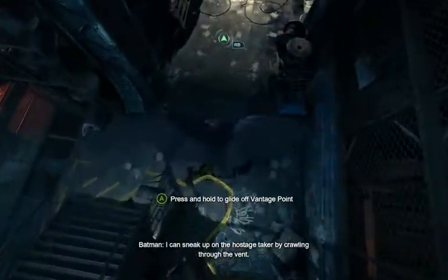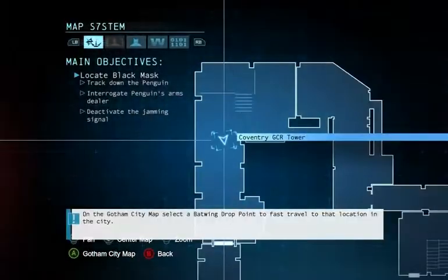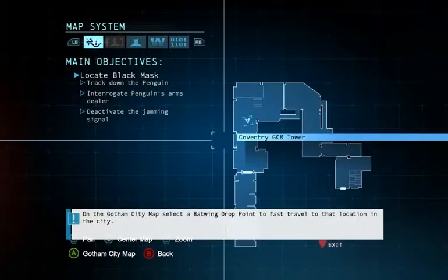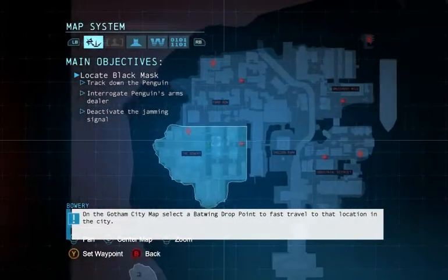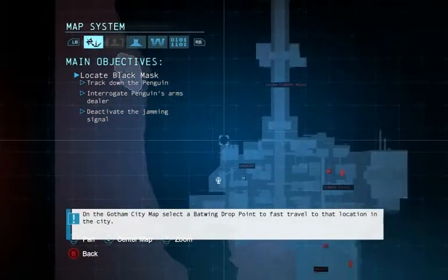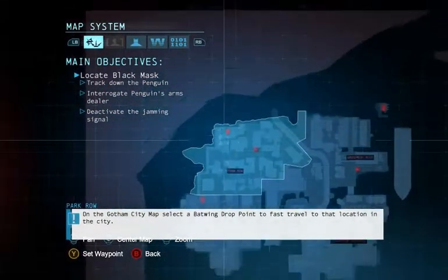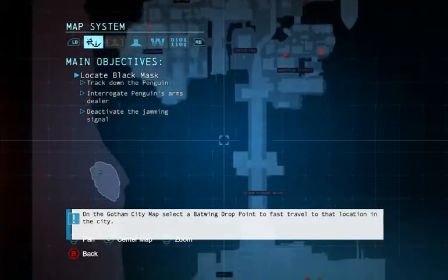I can sneak up on a hostage taker by crawling through the vent. Wait a minute — GZ... Gotham City Radio Tower. Oh yeah! Shit, I forgot all about that. Let's zoom out. Yeah! The Bowery, Amusement Mile. Part of the map is supposed to be... What the fuck am I trying to say? Part of the map is supposed to be the area covered by the Arkham City map, except that it's currently a city people are living in instead of a giant prison. I'm looking forward to seeing that almost as much as I'm looking forward to seeing the areas I've never been before.